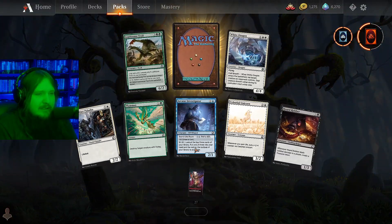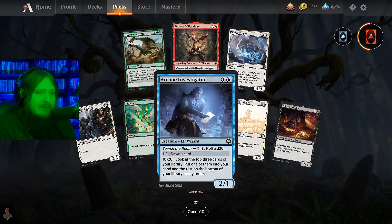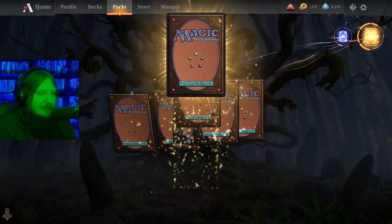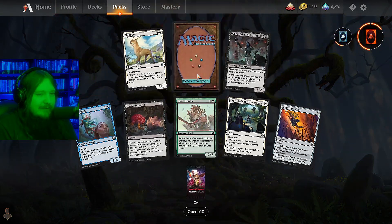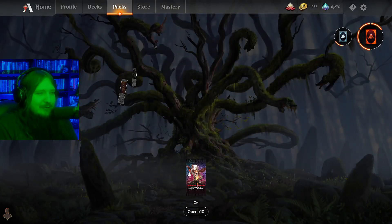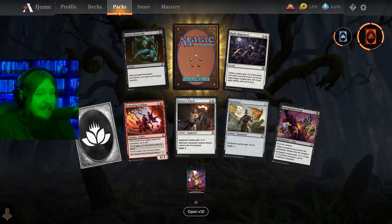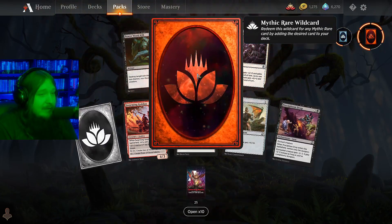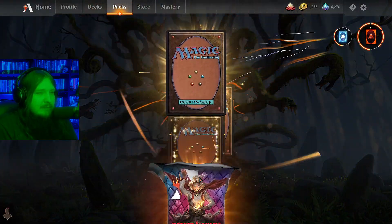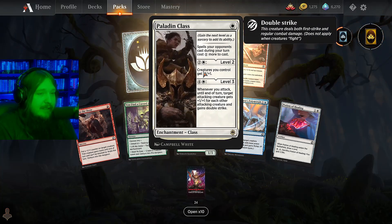Hand of Vecna - the Vecna cards haven't been too crazy yet, we'll see if that changes with time, but so far kind of so-so. Wild Mage - I've seen some people try to combo off with that, it's done some ridiculous stuff in draft. There's another Drizzt - it's a great card, actually pretty fantastic. Mythic wildcard - perfectly happy with that, why open a random mythic when I can just pick whatever mythic I want.